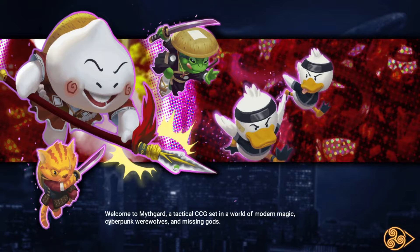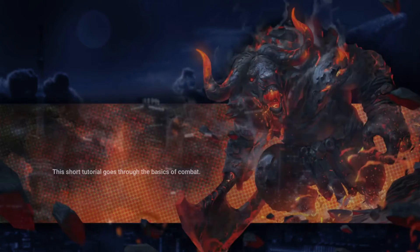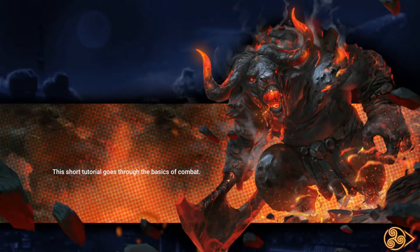Welcome to Mythgard, a tactical CCG set in a world of modern magic, cyberpunk werewolves and missing gods. This short tutorial goes through the basics of combat.